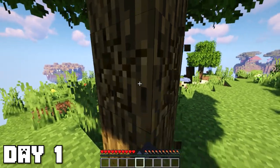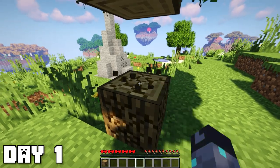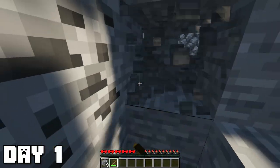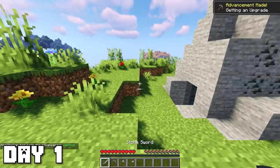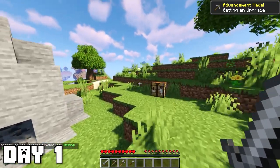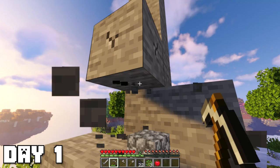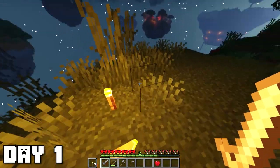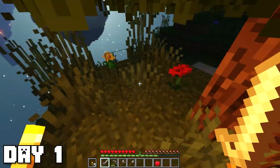Day one started out just like every other let's play — we gotta get the wood, we gotta get the basic tools. I'm also going to work on breaking off this whole stone pillar in the middle of my island. Day one was very traditional: just getting ores, a little base getting set up, and also tried spawn-proofing as much of the island as I could with some torches. Nothing really interesting going on yet.